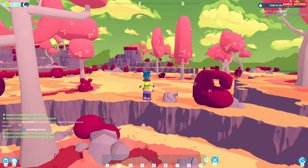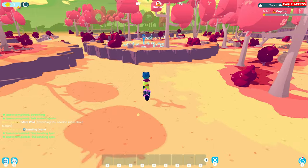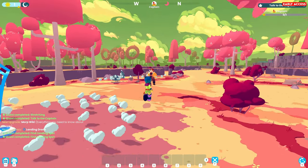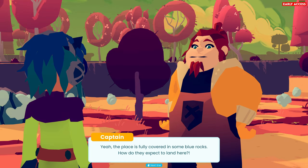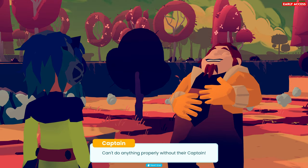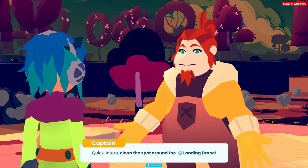Oh no, wait - I've already messed up. I'm going to talk to the captain. Oh, he's over there. I'm already being a spoon. El Capitan - nice weather today, don't you think? The place is fully covered in some blue rocks - how do they expect to land here? Can't do anything properly without their captain. Quick intern, clean the spot around the landing drone.